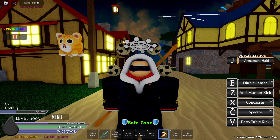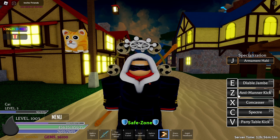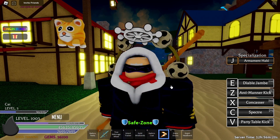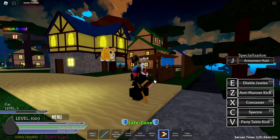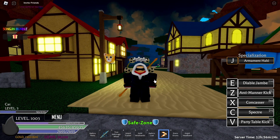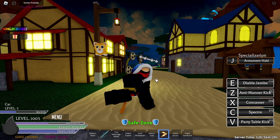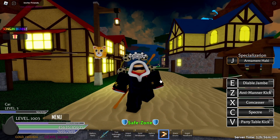I'm going to show you all of the animations that black leg has to offer. The first one is the M1 move — you can see here that instead of using your fists, you will be using your legs, because that's what black leg is all about.